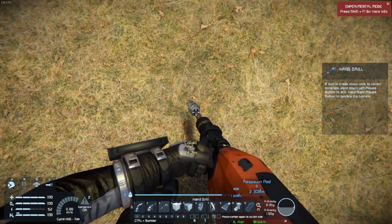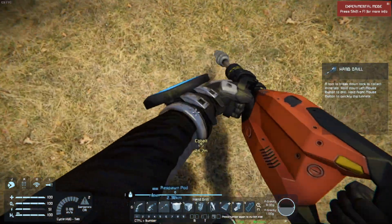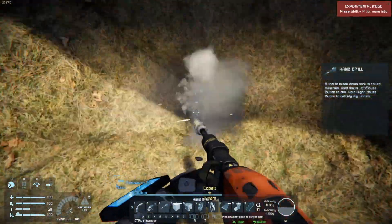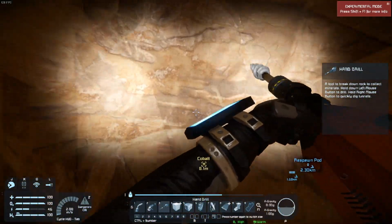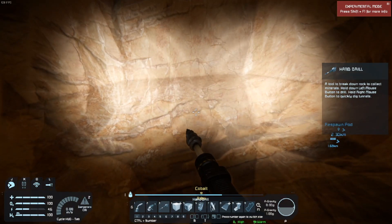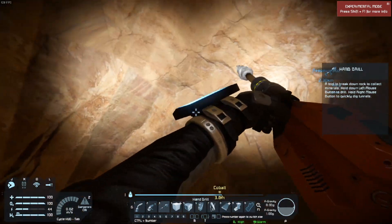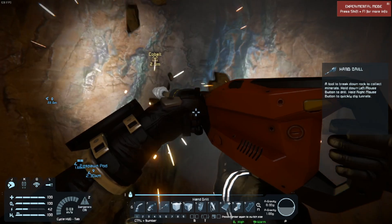As I said in the previous episode, hold down right-click — right-click will clear a bigger area but not give you the resources. If you're tired of holding, double-click it. Make sure you dig properly so you can get back up without wasting jetpack fuel. When you start getting close to your cobalt, be extremely careful not to destroy any of it. Avoid using right-click near the cobalt as it'll waste a lot. I'm now very close — just digging down a little more. Crouch down and hold left-click.